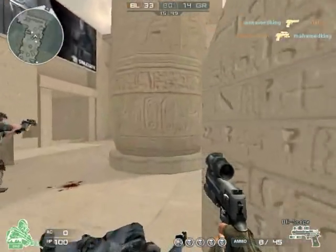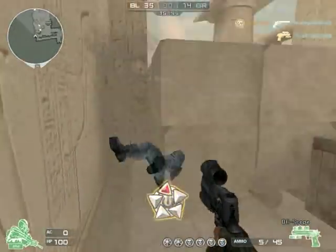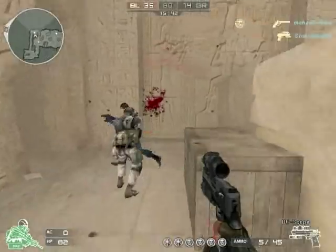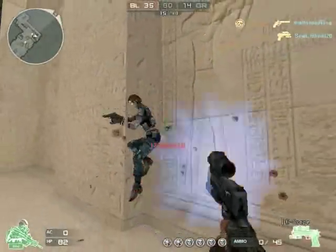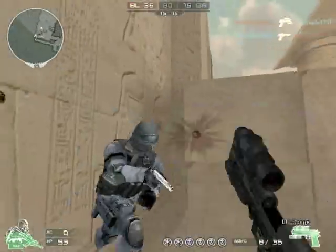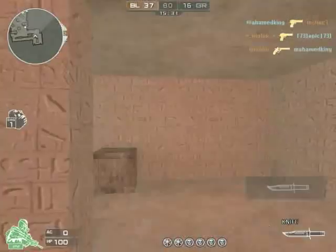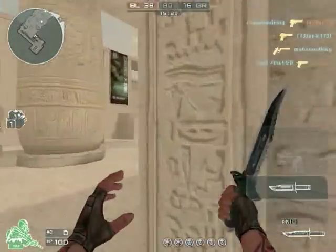At long range, you're looking at a three-shot headshot doing about 41 damage each. 10 shots to the leg at about 10 damage each. 4 to the stomach at 28 damage each. 4 to the chest at 25 damage each. And 4 to the arm doing 26 each. So it's not a huge range reduction except for the headshots and the leg — it's kind of like double everything.